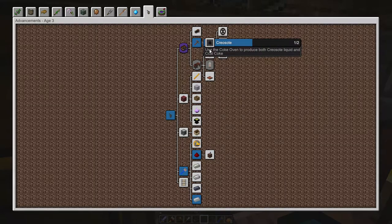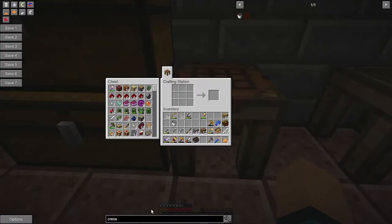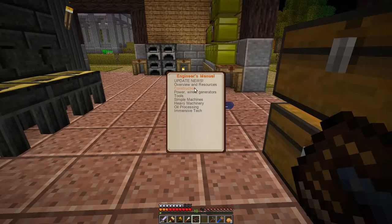We got the book — I was like, we need the wiki. No we don't, they deliberately gave us a book. Constructions — nothing in the constructions book. Simple machines — well it's not a simple machine. It should be like ovens.